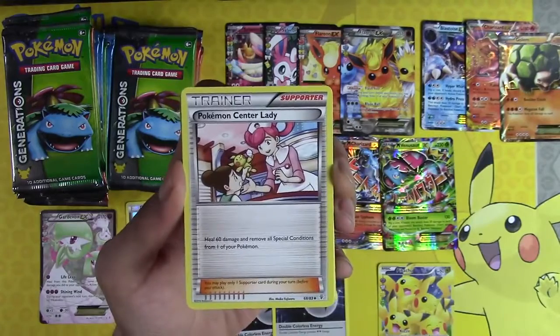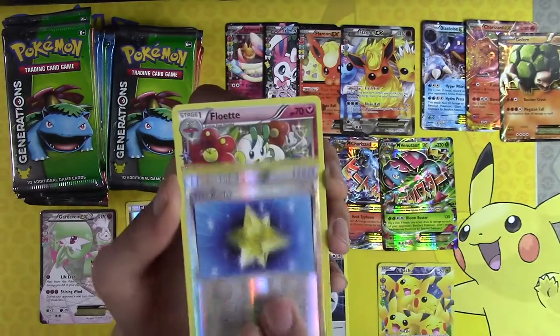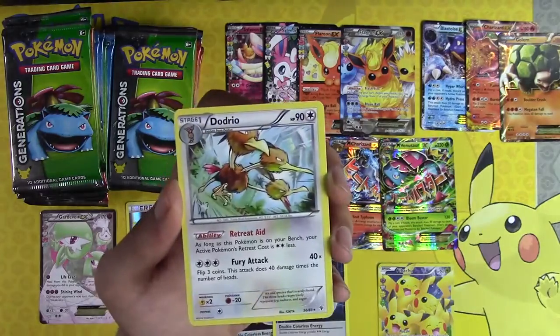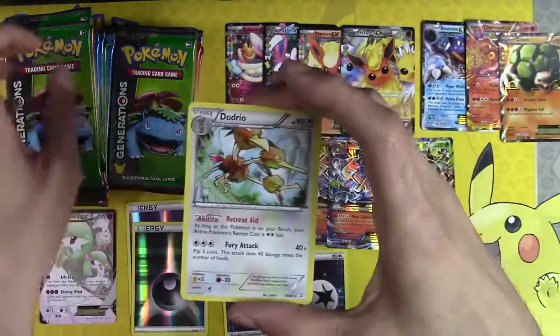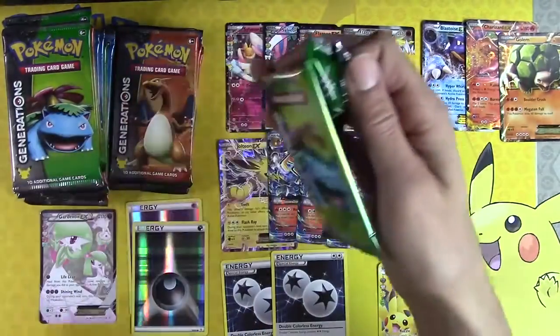Espurr, Pokemon Center Lady, Shauna, Max Revive, Floette, Dodrio. We haven't hit a Mega Charizard in a very long time — and I also have not been giving you these codes. I'm sorry — here's one code, there's two codes.